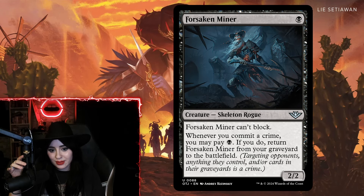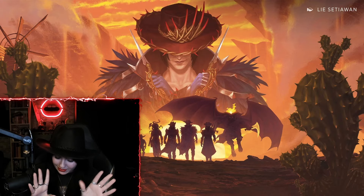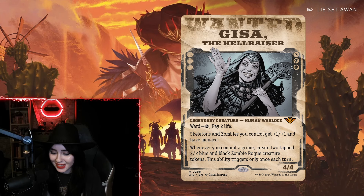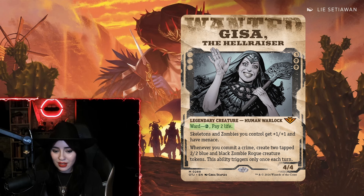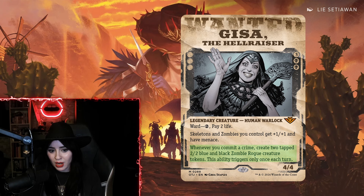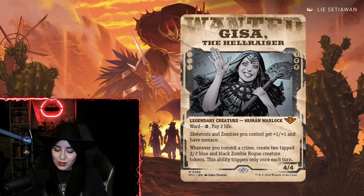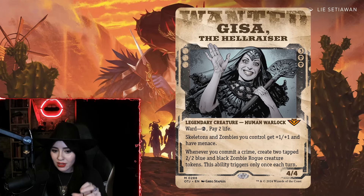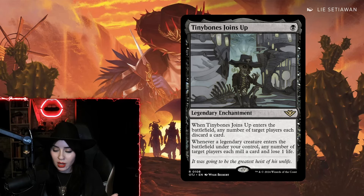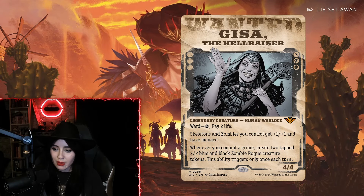I wasn't sure about this next card when it was revealed, but Gisa the Hellraiser turned out to be a bomb. It's a five-mana four-four legendary Human Warlock. Skeletons and Zombies you control get plus one plus one and have menace. Whenever you commit a crime, create two tapped two-two blue and black Zombie Rogue creature tokens — this ability triggers only once each turn. It felt especially impressive when you had crime engines online, like Tiny Bones Joins Up, Unlicensed Hearse, or Lord Skitter committing crimes.